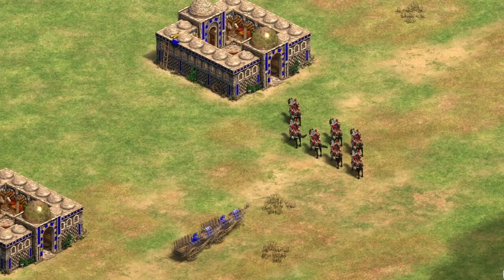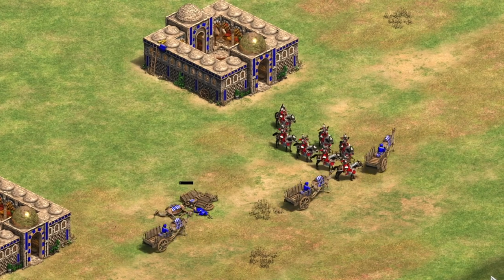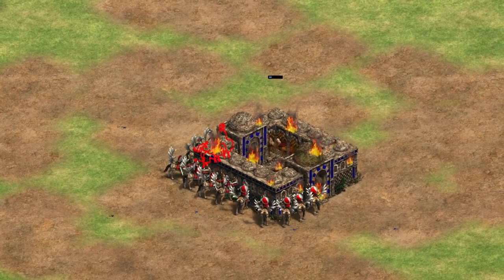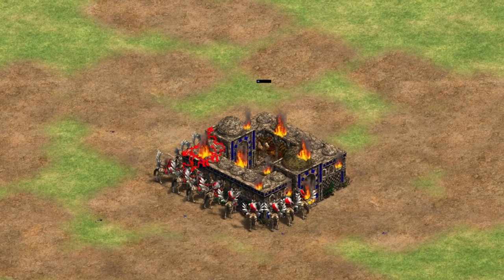To deal any serious damage to the Hindustani player, one will need to invest in a group of archers to focus fire the incoming trade carts, or destroy the Caravansarai first. The Caravansarai is quite a beefy building though, standing with 2700 HP, so taking it down won't be that quick and easy.